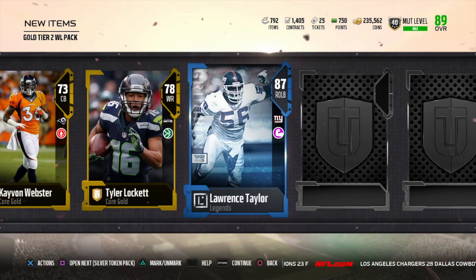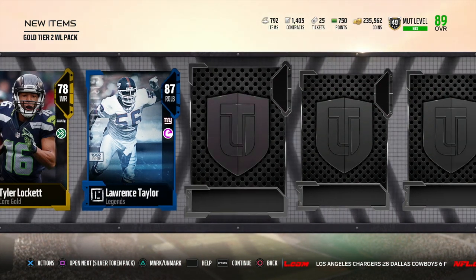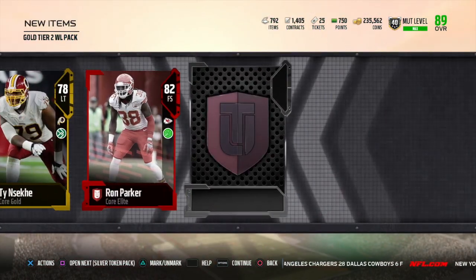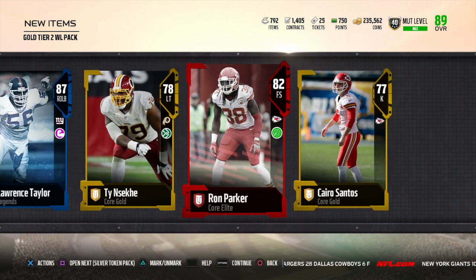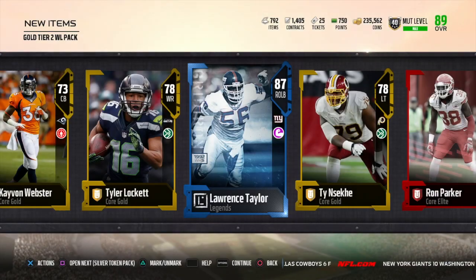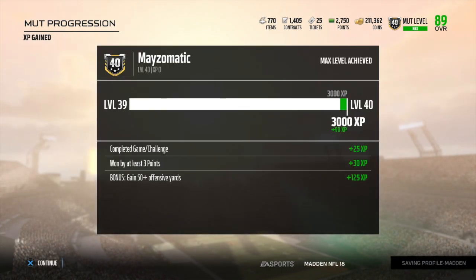A lot of gold players — 87 overall Lawrence Taylor right there, that was the best pull out of this pack. You're getting a bunch of gold players and you're hoping for some elites. I don't think you're guaranteed any elites in this one. In Gold Tier 1 you are guaranteed elites. That Lawrence Taylor pull was only about 20k, so nothing crazy.